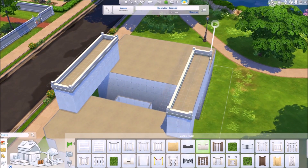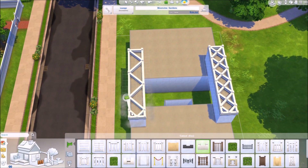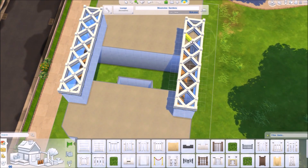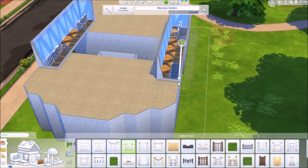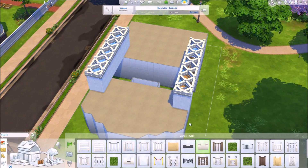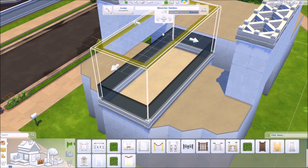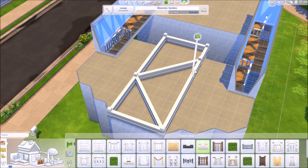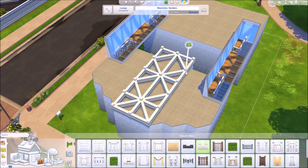I wanted the wedding lot to be open so you could see the sky — at night while you're having your dance, or while you're getting married you could look up and see the sky. So I made little skylight things. I know they're not actual roofs but since there's no weather it should be fine. The clear bit can just look like glass, making a little skylight over where the wedding arch is going to be.